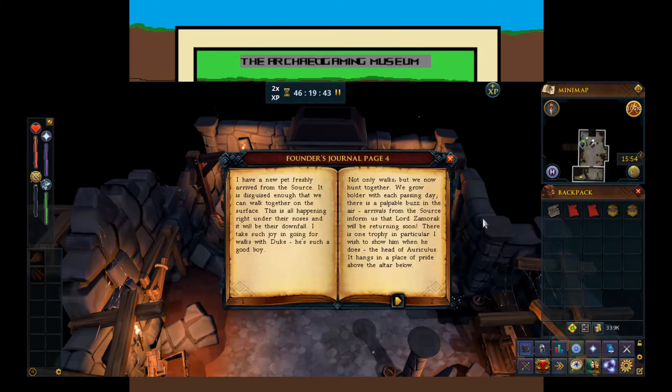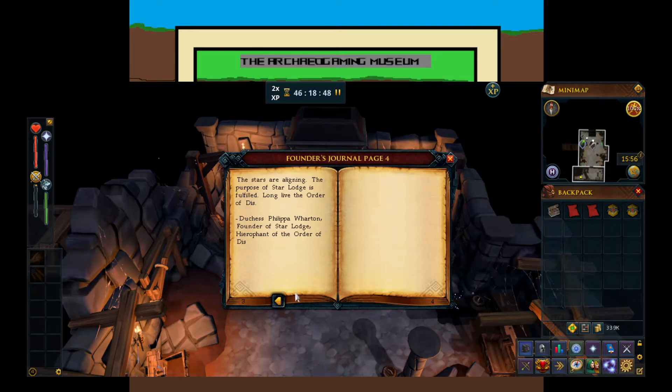Page four reads: 'I have a new pet freshly arrived from the source. It is disguised enough that we can walk together on the surface. This is all happening right under their noses and it will be their downfall. I take such joy in going for walks with Duke - he is such a good boy. Not only walks, but we now hunt together. We grow bolder with each passing day. Arrivals from the source inform us that Lord Zamorok will be returning soon. There is one trophy in particular I wish to show him - the head of Auriculus. It hangs in a place of pride above the altar below. The stars are aligning. The purpose of the Star Lodge is fulfilled. Long live the order.' Duchess Philippa Wharton, founder of the Star Lodge, Hierophant of the Order of the Star Lodge.